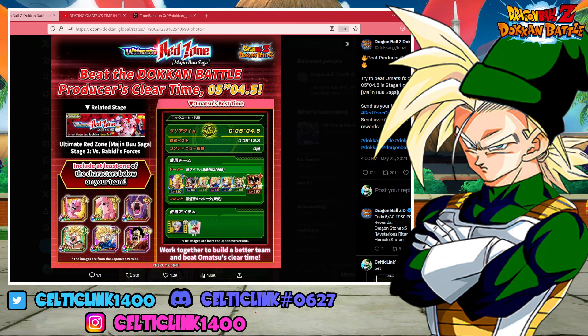Say that five times fast. We have a race against the Majin Buu Saga Red Zone Stage 1 against the Babidi's Forces. The Global Producers went ahead and put out this challenge earlier today on Twitter, to clear the stage within 5 minutes and 4.5 seconds. That is the time that Mr. Omotsu, the producer of both Global and JP, got to complete it. So the challenge is to complete the event with a similar team.